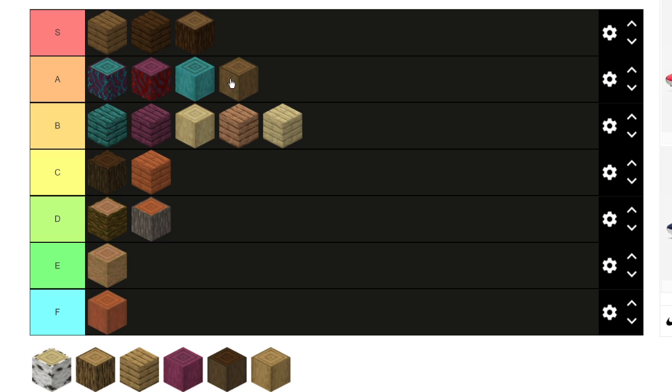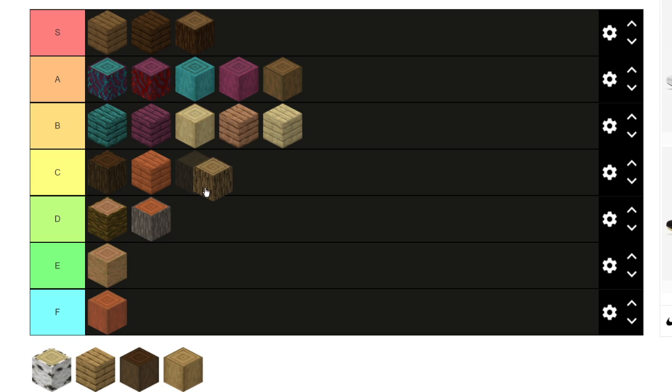Stripped spruce — I'm gonna keep it there for now. And the stripped nether blocks — I feel like they should go right here. They look cool and if you want to make a creative build in the overworld with a nether theme — like a nether base — these two blocks would look awesome. They just look really good so I'm keeping them up there.